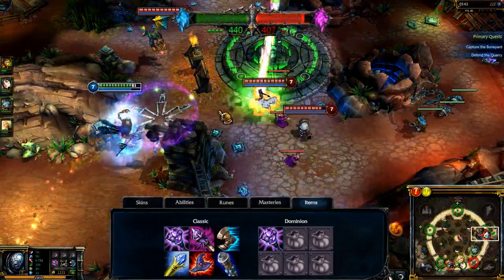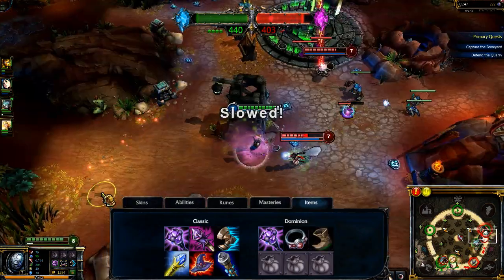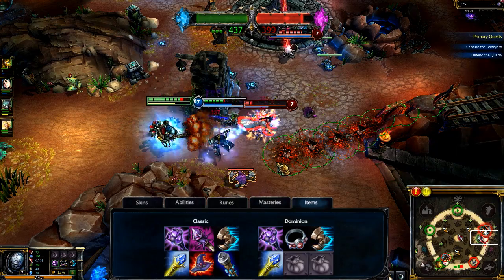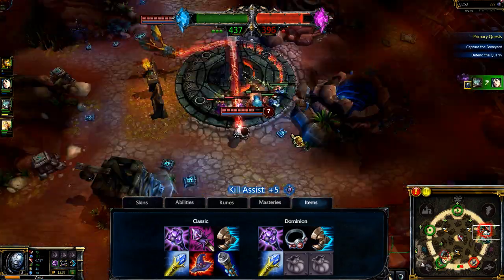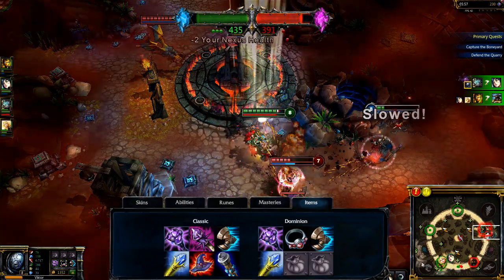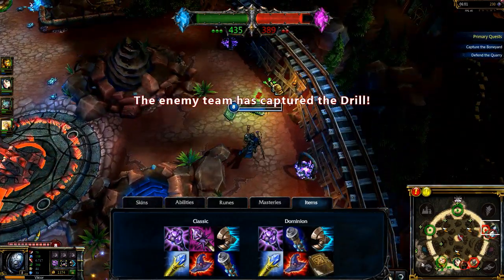In Dominion, your build may end similarly, but start differently. I open with Prospector's Ring, Boots of Speed, and two Health Potions. Rushing Sorcerer's Shoes, Rylai's Crystal Scepter, and Augment Power lets you run around in fights and use a significant movement speed advantage to win them. Again, consider heavy-hitting Ability Power items like Rabadon's Death Cap, Will of the Ancients, and Void Staff.